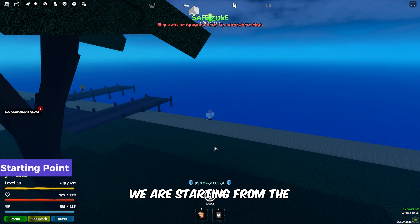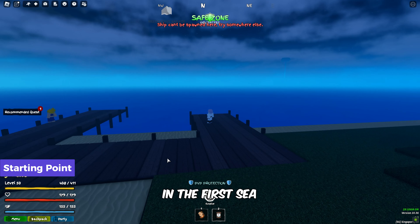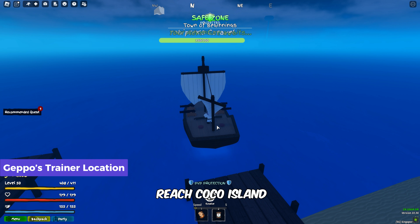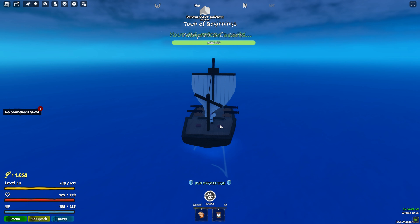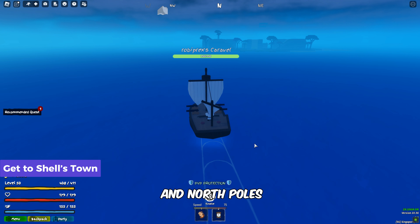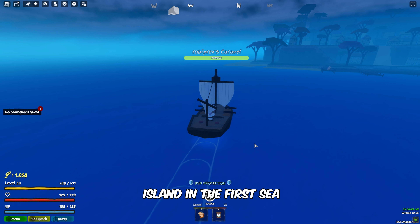All right, let's jump right into it. We are starting from the Town of Beginnings Island in the First Sea. Take a boat and follow my lead closely to reach Cocoa Island where the Gepo is located. Sail between the Northwest and North Poles until you reach Shellstown Island in the First Sea.